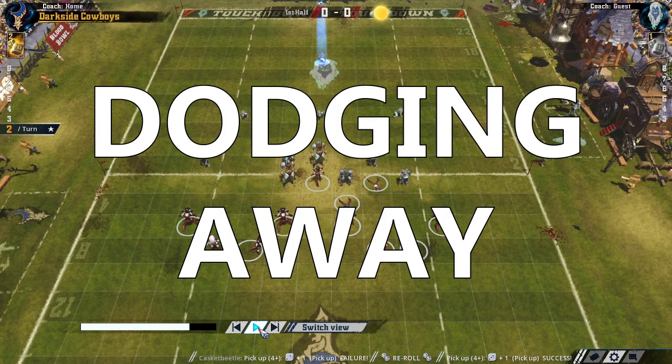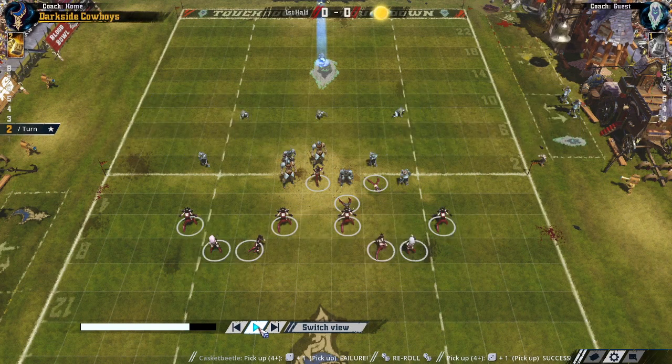This might seem obvious, but the simplest method of recovering the line of scrimmage is just dodging your players away. Some teams like Elder Amazons find this easy, others like Humans and Skaven have a fair chance of success but can't rely on it. Then other teams like Undead will really struggle to try and dodge away with a bunch of zombies. In almost every case though, you want to leave these dodges for the end of your turn, and defend in such a way that you don't need to leave a hole in your lines and force yourself into using a team reroll.